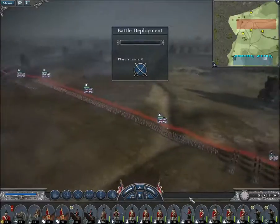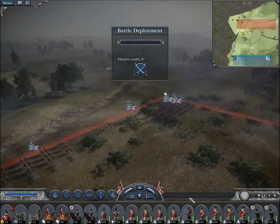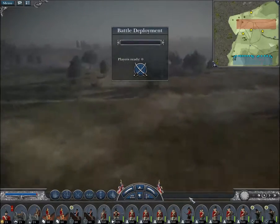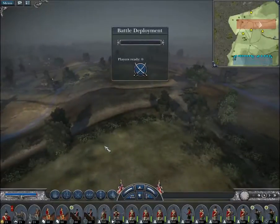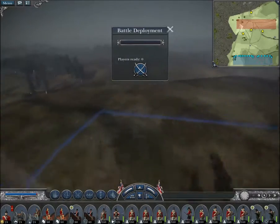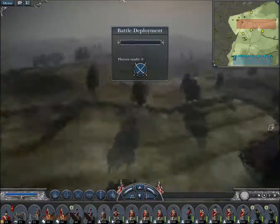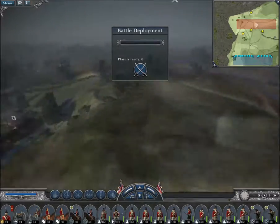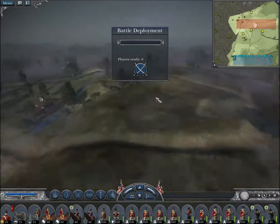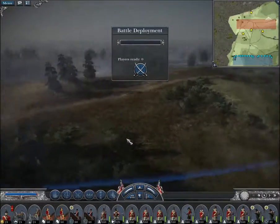Now, usually whenever you see this map played, it's either a scenario battle — which is fair enough — or it is someone who wants to win by camping on the historical hill of Mont Saint-Jean, which is in real life where the British camped and defeated the French along with the Prussian and Dutch forces. Team number two starts on this very large ridge, and as such has a huge advantage defending-wise.